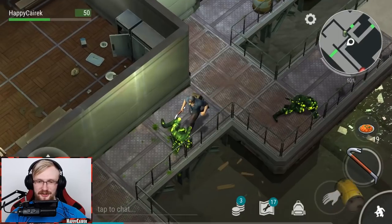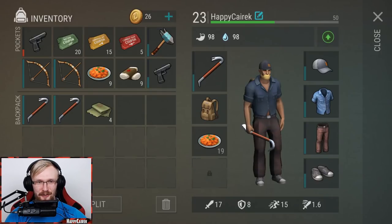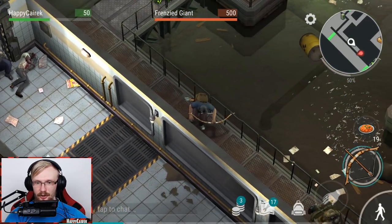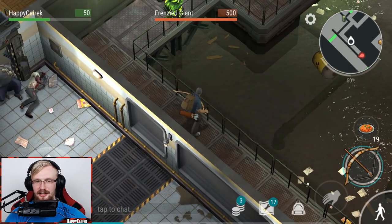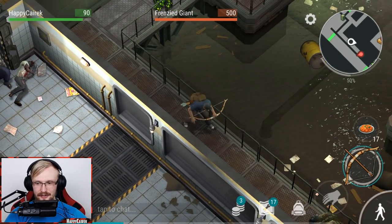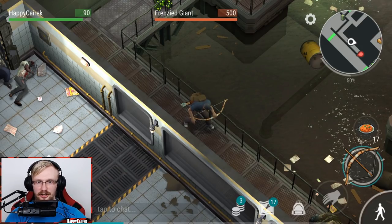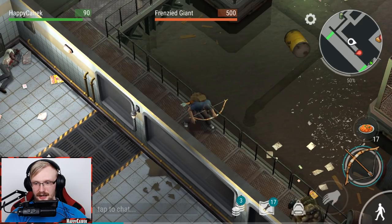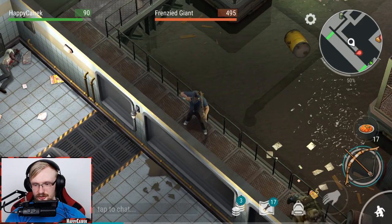We now have 20 green coupons, so we're going to be able to go down and open up the green crate. But I think we'll wait until our armor breaks. I just want to show you how it's done with the bow. I'm not that pro at bow - you actually have to know how to use it and practice a bit more to do perfect damage.